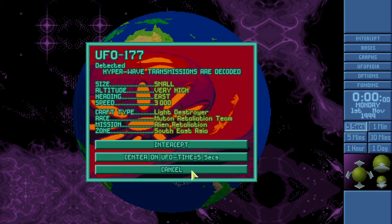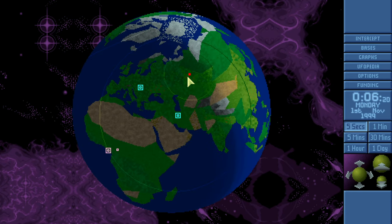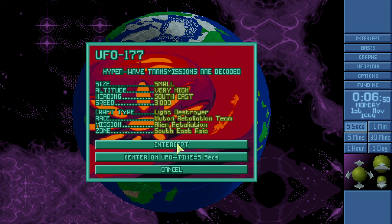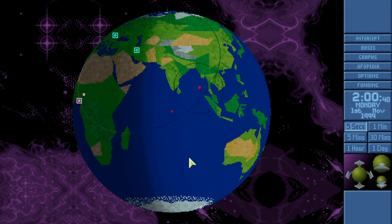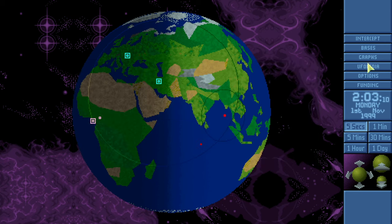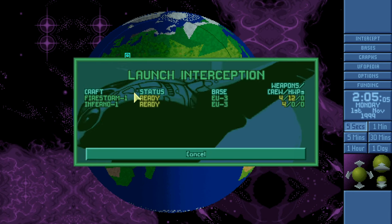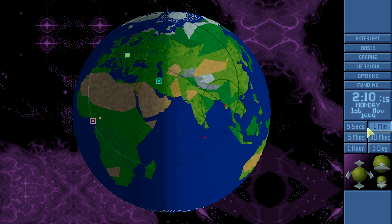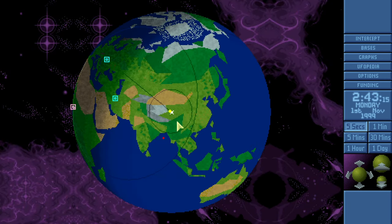Everybody else is generally happy, nobody's left. And there's the Antarctica base outpost — not even a base, but I kind of knew about that. It's a light destroyer Muton retaliation team doing some retaliating. Just the one — okay, there's a second one. We've got the medium pulse cannon so we can send that out. That should be fine. Pulse cannon being actually pretty decent — no, don't do that mission though, just shooting down the retaliation craft.